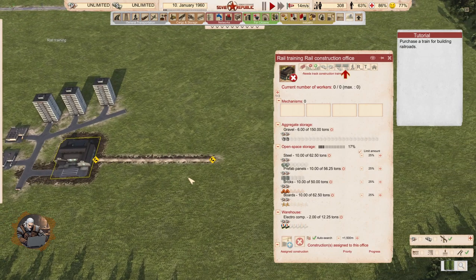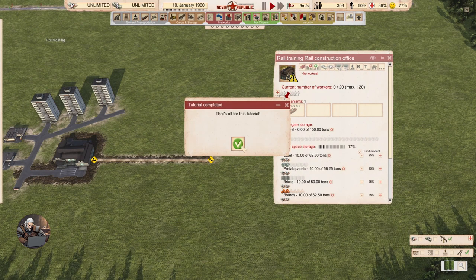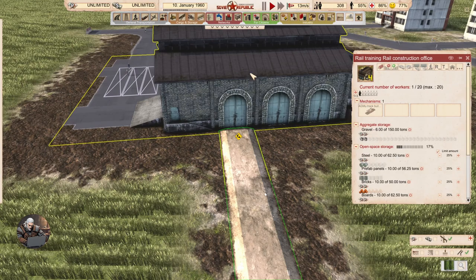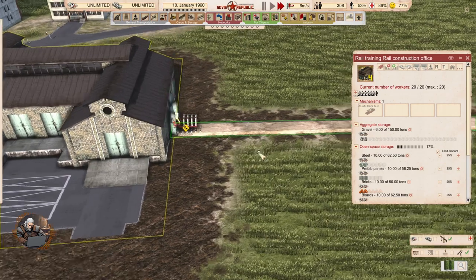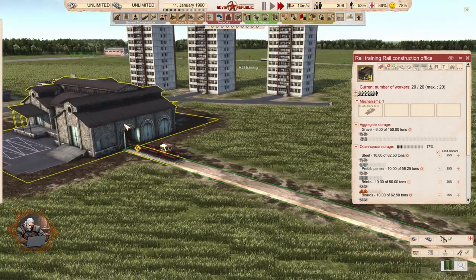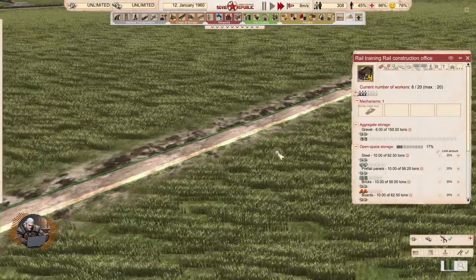Purchase a train for building roads — the Agmu truck builder. Now we should see this thing that we bought when the workers come; we need to get some workers. Open space storage — we have storage here with the materials. There it is, now it's going to start coming out and building this rail. This is how you do it with resources if you don't want to buy it with rubles. It's a fairly slow process but it looks so cool — I love this part of the game. Otherwise the game is too easy; as a city builder, I don't know how good it is if you just buy everything.